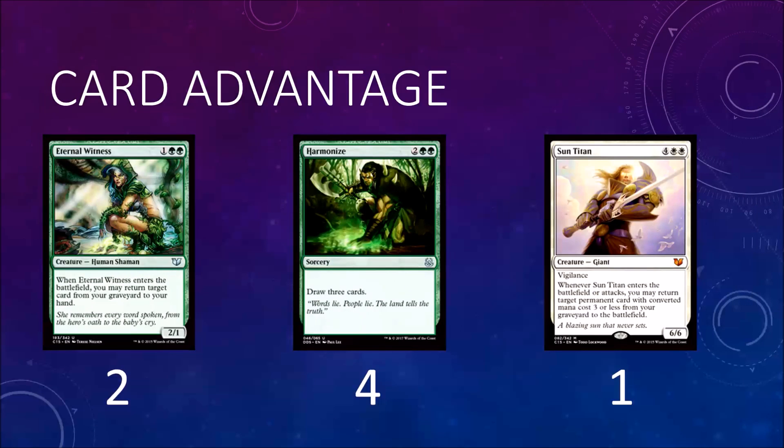For card advantage, you have two Eternal Witness to recur some of your cards - get back your Worship if they kill it, things like that. Four Harmonize, probably the best green draw spell in the format. And you have one Sun Titan: six mana, six-six with vigilance, you get something back when you play it. Not much more can be said about Titans for the modern metagame.